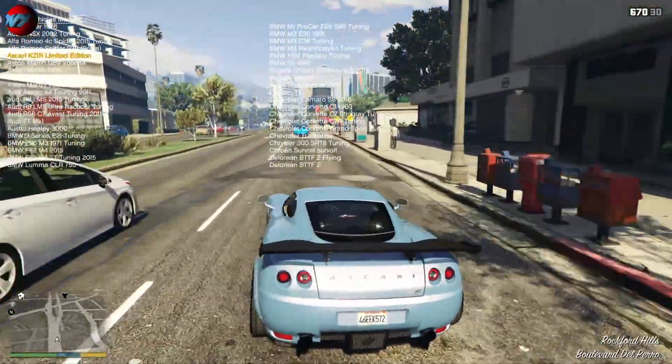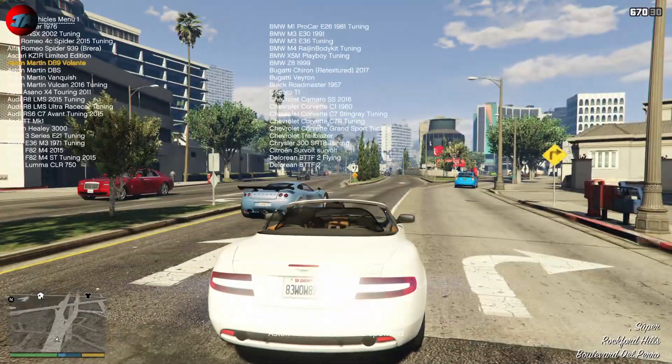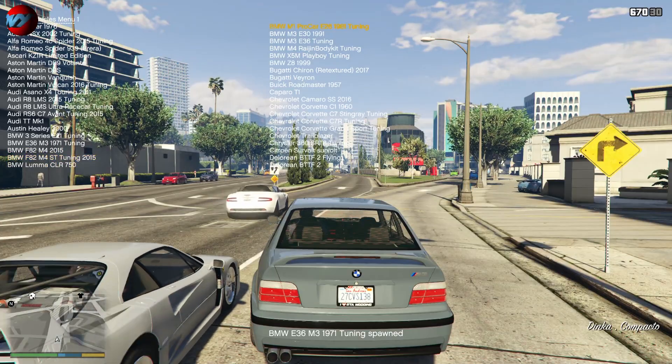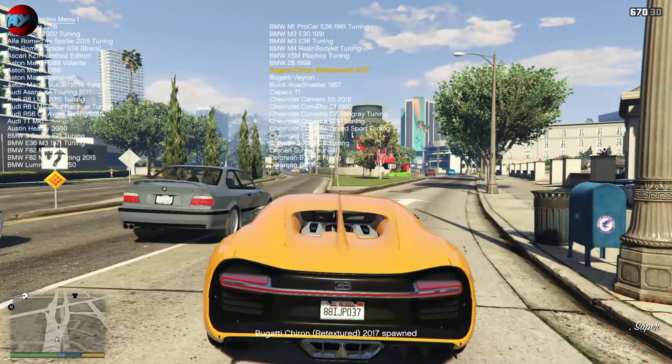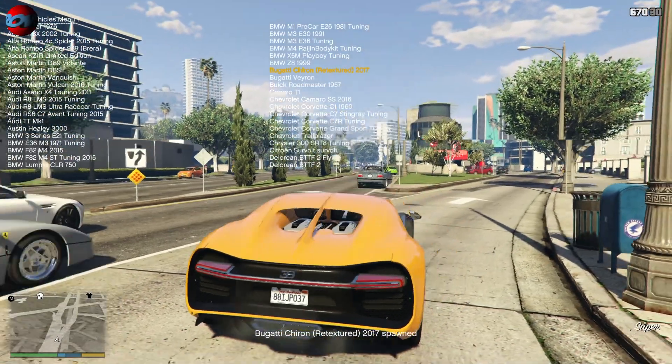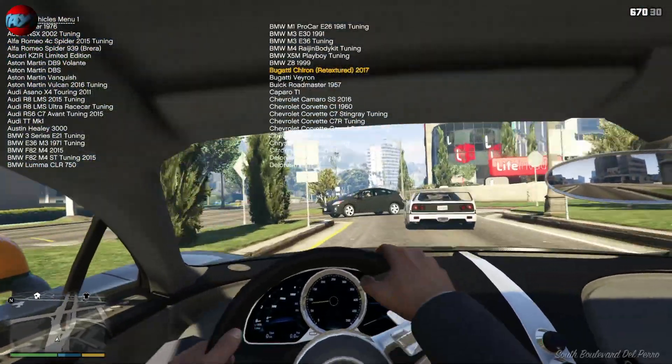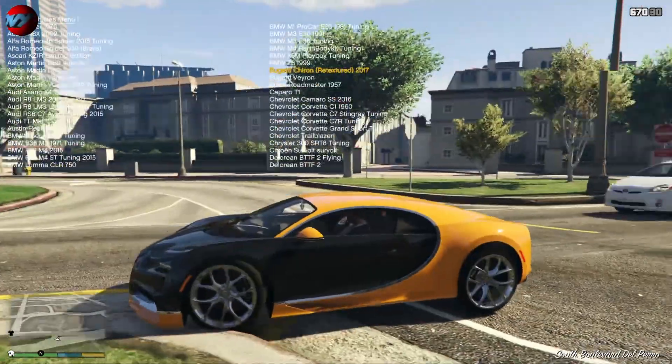Por ejemplo, aquí estáis viendo un Prius aparcado, un BMW detrás. Impresionante. Llega a un punto en que, como hay tantos vehículos modificados, hay más vehículos modificados que en el propio juego, casi que solo salen vehículos modificados. Aquí estáis viendo un Ferrari. Mirad, un Aston Martin. Ferraris, BMWs, Bugattis. Por ejemplo aquí tenemos el Bugatti Chiron, que también funciona por dentro. Todos se pueden tunear, o casi todos.